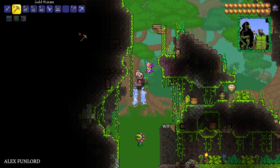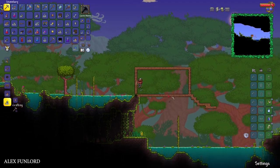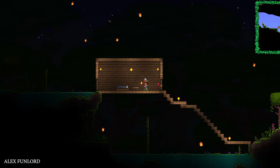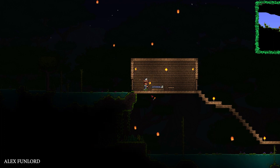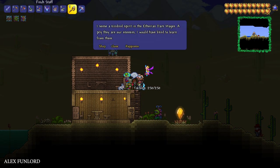Now go to the jungle. The jungle always has a jungle tree on the background — remember that background. Build a normal rectangular house with at least one door, at least one light source, and one furniture item. In theory, the Witch Doctor can spawn in this house.